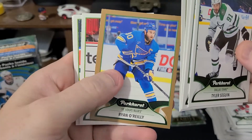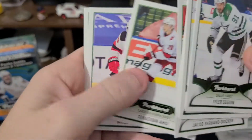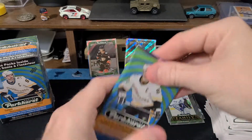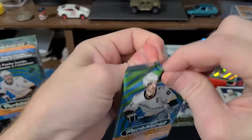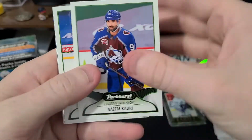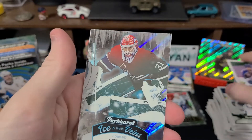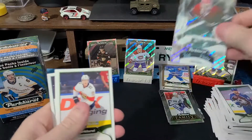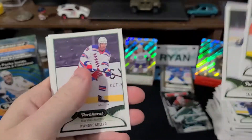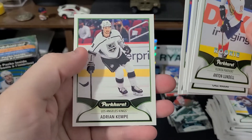There's our gold — Ryan O'Reilly. Oh man, I liked him when he was on the Avalanche. Dylan Cousins. Last pack. Kadri, I like him. Mike Wheeler. Icy Veins — Carey Price. Adrian Kempe.